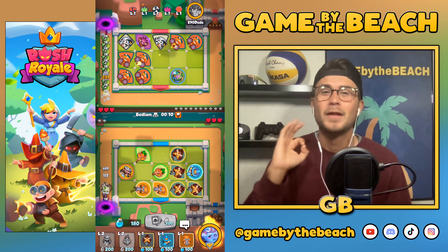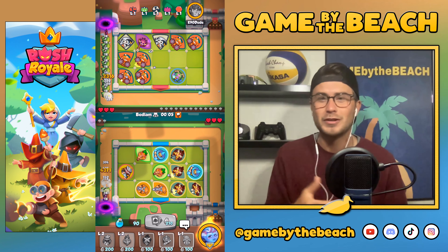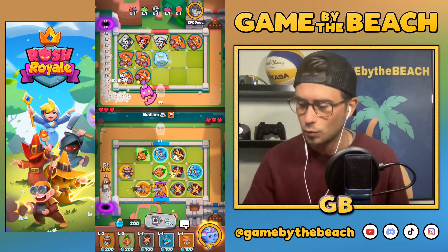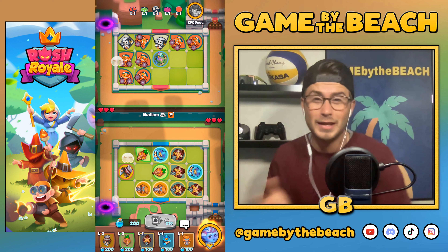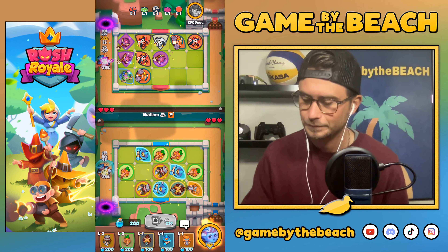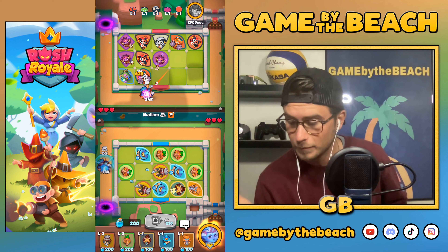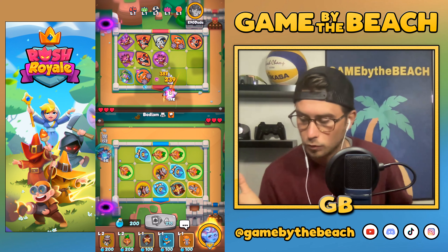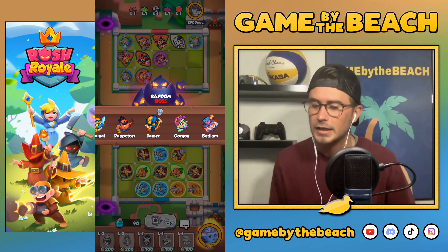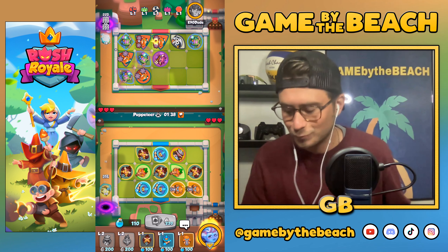The problem with having slow and stun — it feels like the only way to win these games — is that you still have to output damage. You can't just slow the first monster down the entire wave and not kill it. You're going to have to kill like half of them. Bedlam is a great call against him. He did take it out, and his board is looking good again, but it wasn't terrible for us.